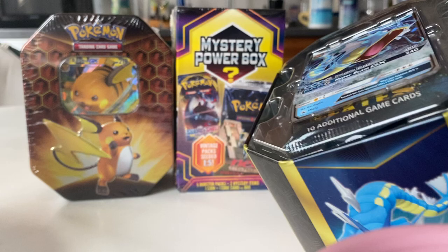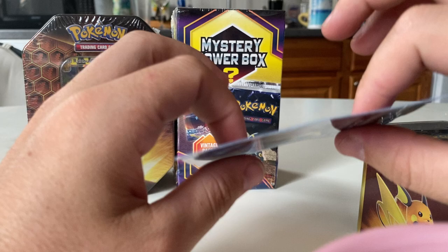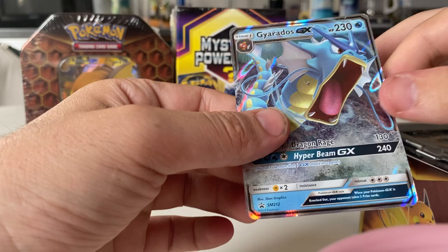We got the scuffed Gyarados tin topper right here. And a code card. It's like totally bent — scuffed — but hey, it's a Gyarados. Does look a little scuffed there, though.